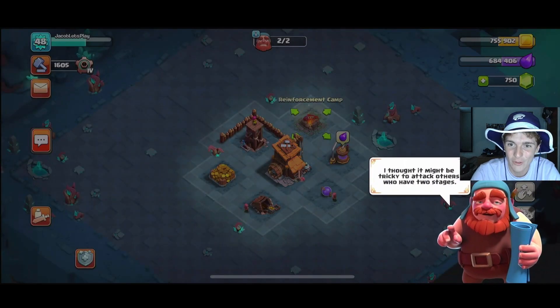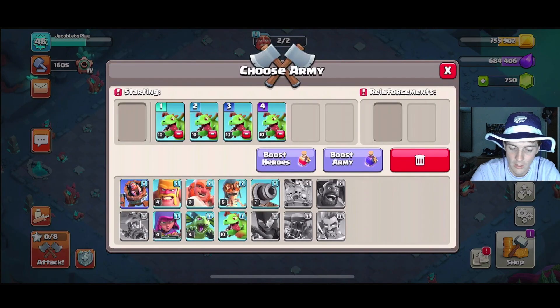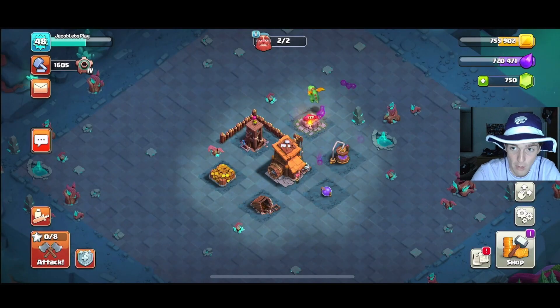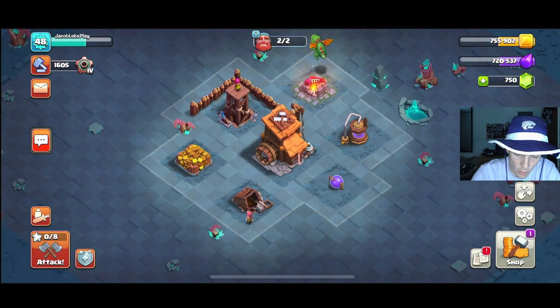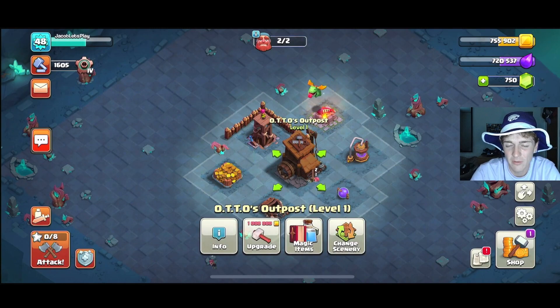We have unlocked the reinforcement camp. It can be tricky to attack others who have two stages. The master builder explains that some reinforcements on the second stage might help out. We're going to add another baby dragon. We've also unlocked the hero since last time we were here, so we're making big progress on the builder base. We have our typical gold storages, elixir storages, reinforcement camp, and Auto's outpost, which is essentially the town hall for the second village.